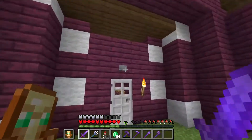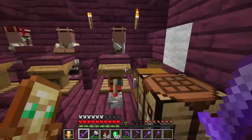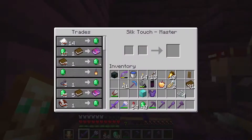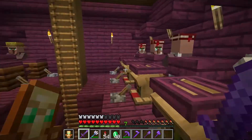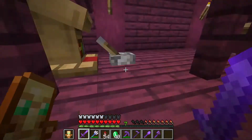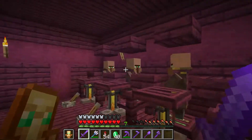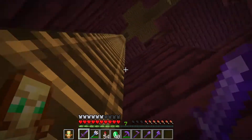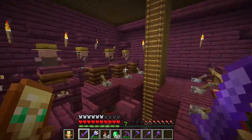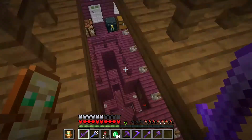The most important building here — the only reason I still come back — is the villager trading hall for enchanted books. X3R helped me with this, which is why we're sharing profits. Later on I expanded it into three different floors because I needed more villagers to trade more things. We have stone masons and a bunch of clerics here — this is where I trade gold from my gold farm for emeralds.